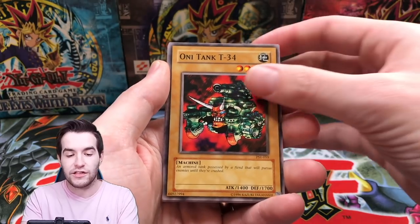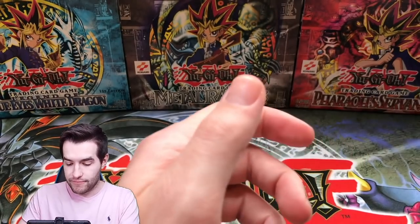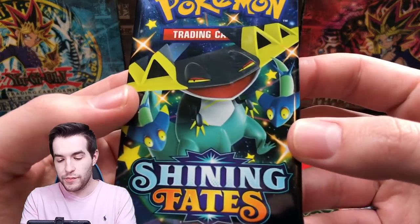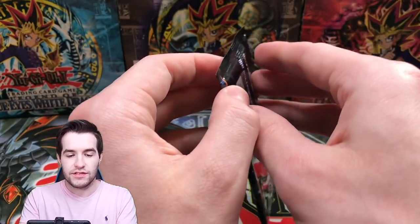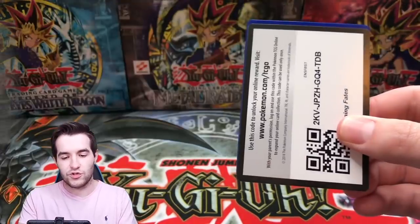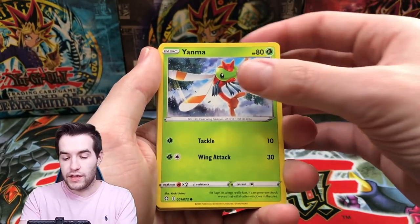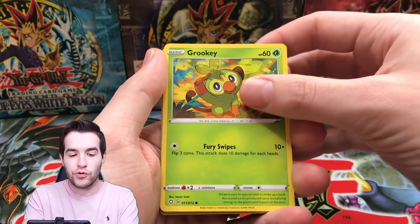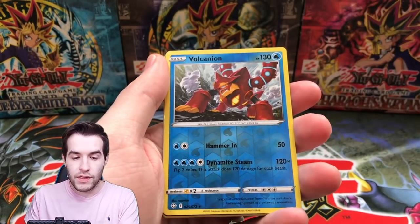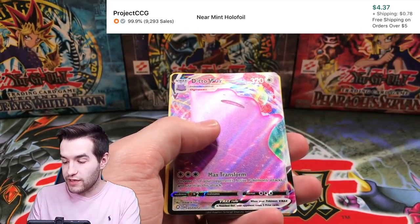Bubonic Vermin, I have no idea what I'm looking at. Play Oni Tank, let's pull Jinzo — Regulation to Tribe, that's where Priest is. Okay, all right. We got a creepy toad — don't know what his name is. It's not the toad you really want, it's not Ronintoadin or Swap Frog — it's some other toad. Okay, Yanma, weasel, Rookidee. We got a Ditto.